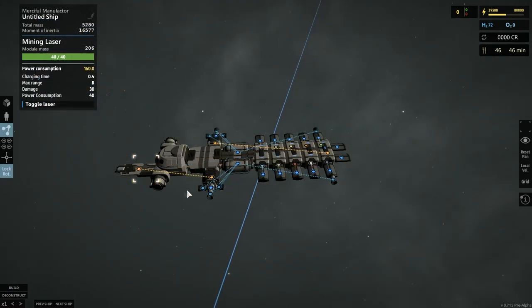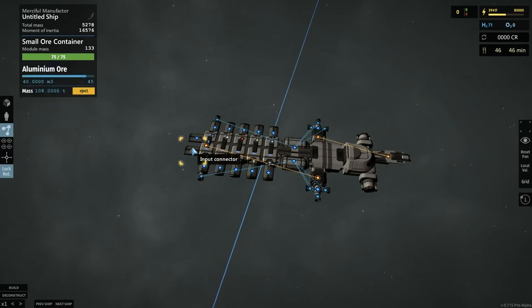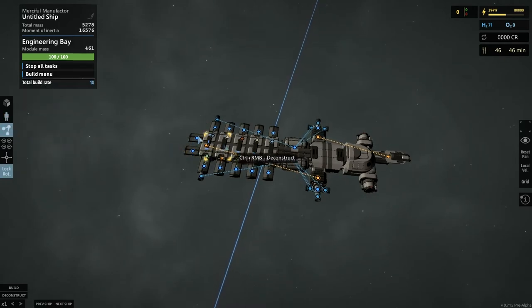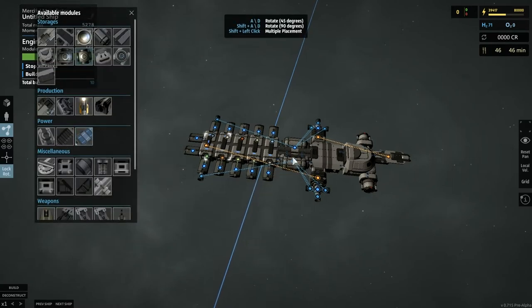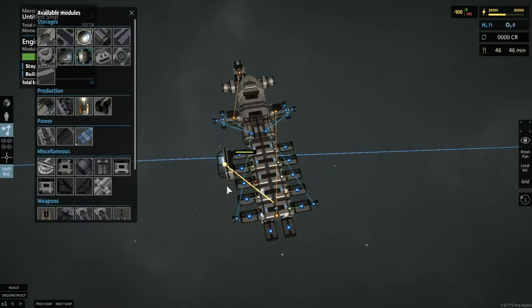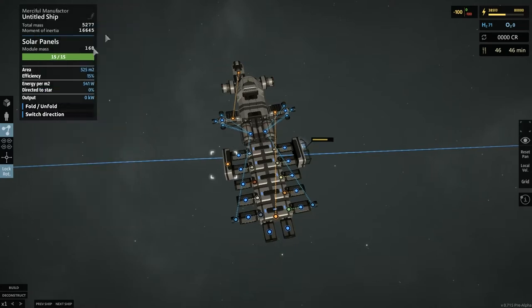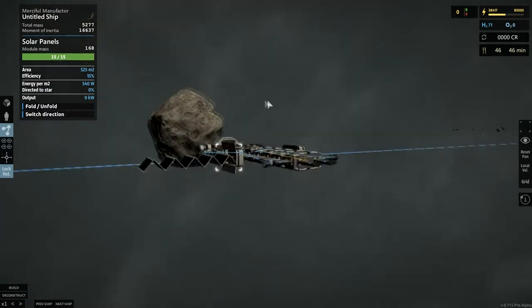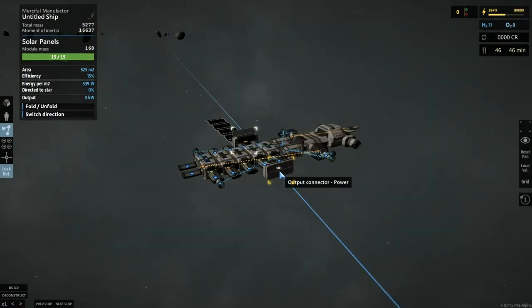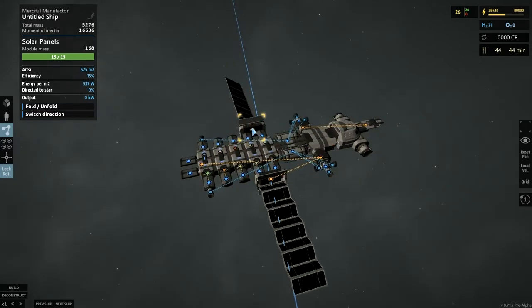Input connector. Power. Okay, got it. How do I attach this to a thing? I need solar panels as well. Engineering bay — build some solar panels. We can build some solar panels here, and another set around here. So we can fold those out. Oh, that's so cool! I really like this. That's awesome. Now I have to link these into power.